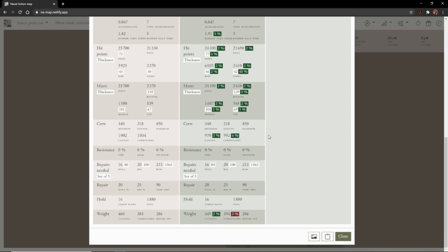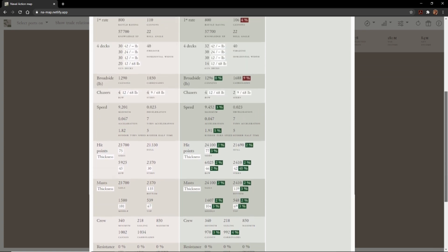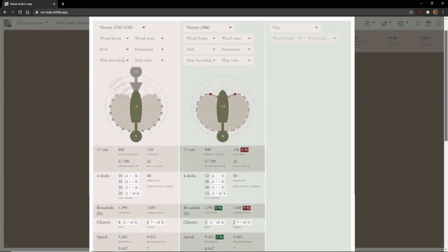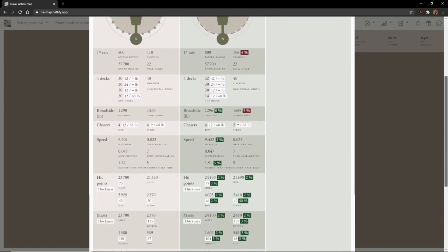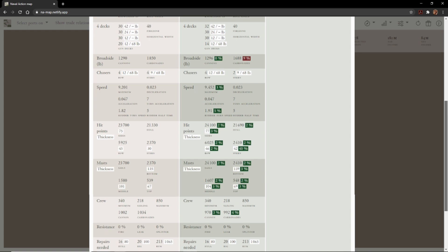The craftable Victory can mitigate this a little bit because you'll likely have a crew bonus on it, but the DLC Victory has a more difficult time because the port bonuses on it are randomized. I'm not sure that the crew bonus makes a big difference when it comes to this, but it is something to note. Comparing the two ships in more detail, you'll see that the craftable Victory is only slightly better than the DLC Victory. Once you factor in port bonuses, those differences are greater, and the craftable Victory shines through.